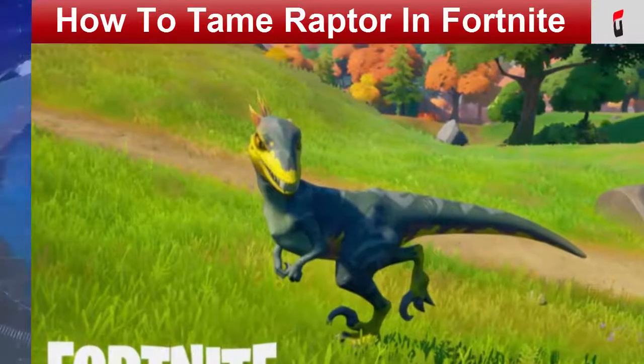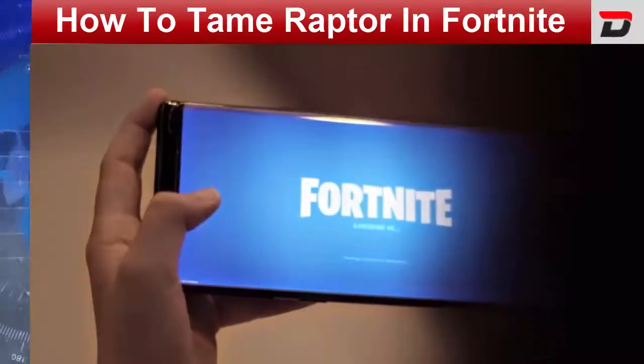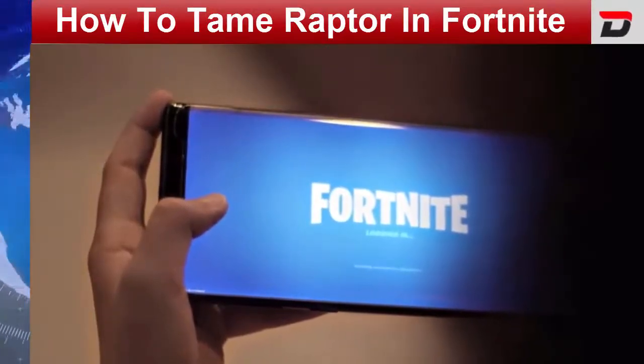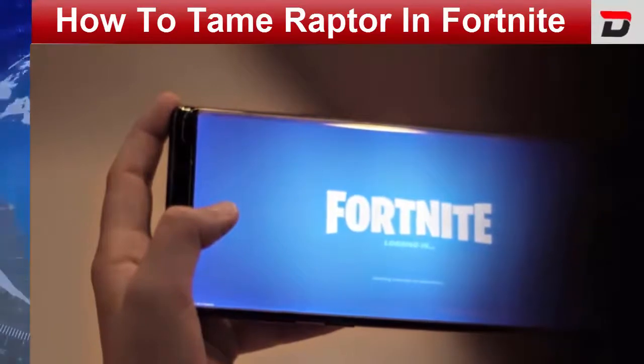To tame a raptor while bearing the Hunter's Cloak, locate a raptor on the island. Check that the raptor is not in a battle with any other species or participants. To tame the raptor, approach and keep the interaction. Now, the raptor will pursue you and follow along beside you.